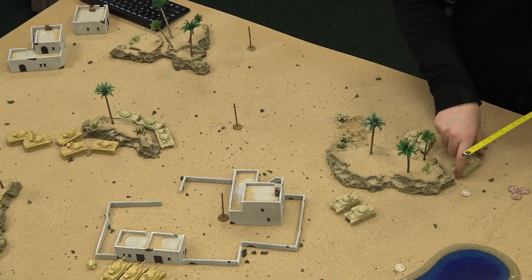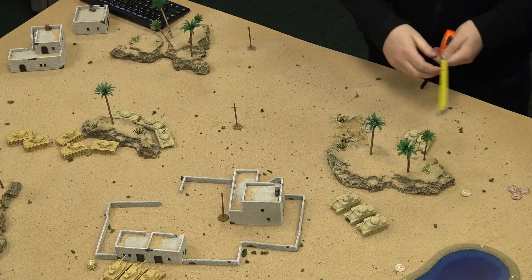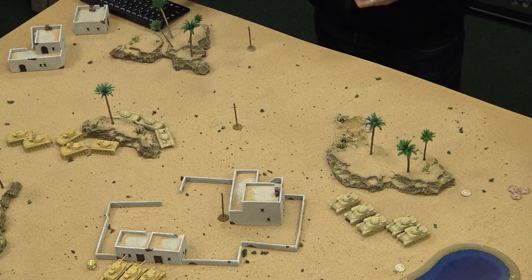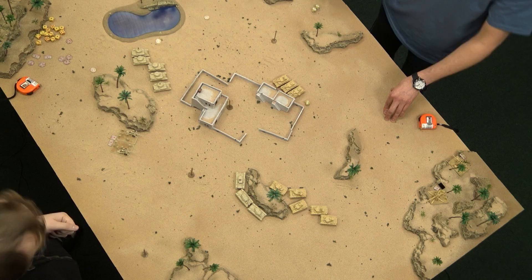The HQ tanks will do the same — going further out onto the flank. That's all the movement I'm going to do. The Crusaders can't shoot — they haven't got any targets. It's the Grants that we're going to open up with first.